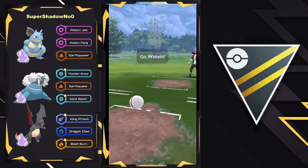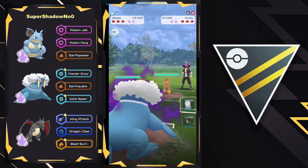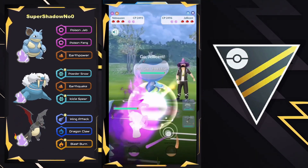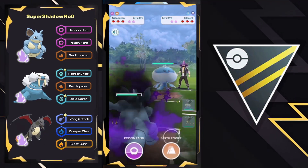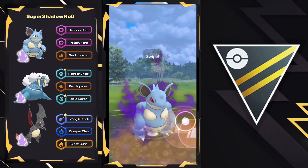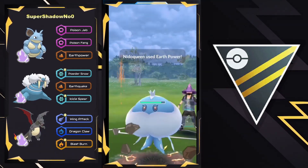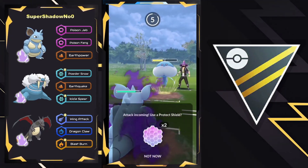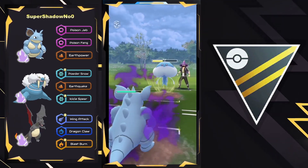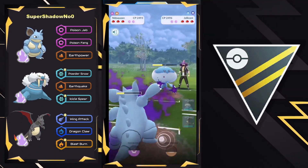Getting into the first battle, we have Walrein on the lead versus Scrafty. This is definitely going to be a tough matchup right here as they look to safe swap into Nidoqueen, and in comes Jellicent. Jellicent definitely has the upper hand right here with its typing and moveset, as it does have access to Surf now with the recent update.